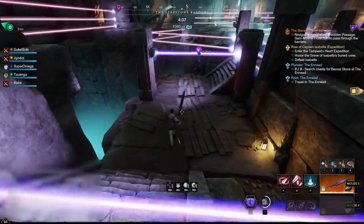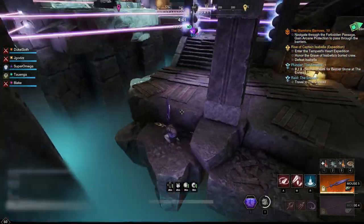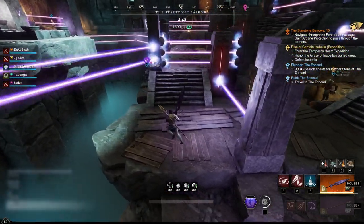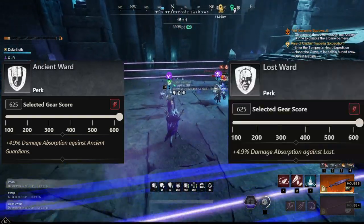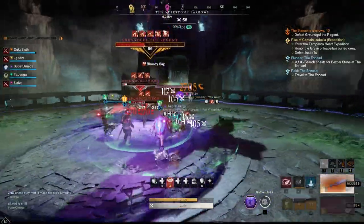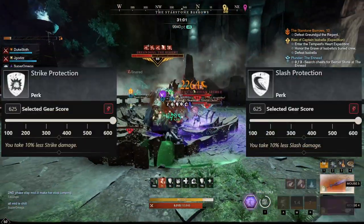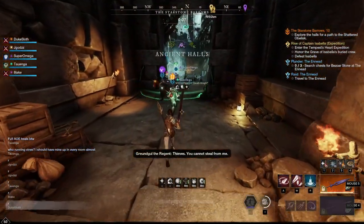When it comes to gearing for expeditions, you should know the basics regarding gems and stuff already. If you don't, I will make a guide about that in the future. For this particular expedition, you want to have Ancient Ward and Lost Ward, as well as Ancient Bane and Lost Bane ideally. Additionally, if you want to go the extra mile, you want to have a Strike Ward and a Slash Ward amulet for the bosses.